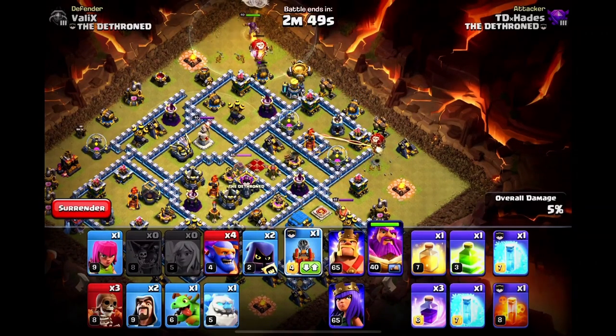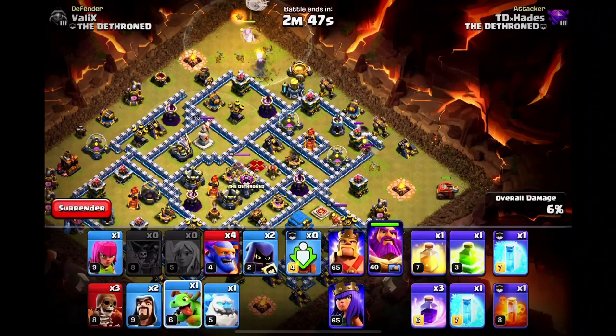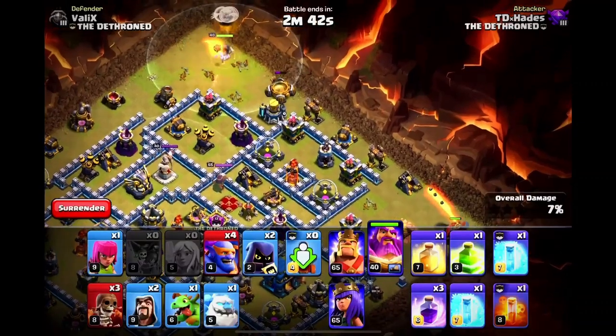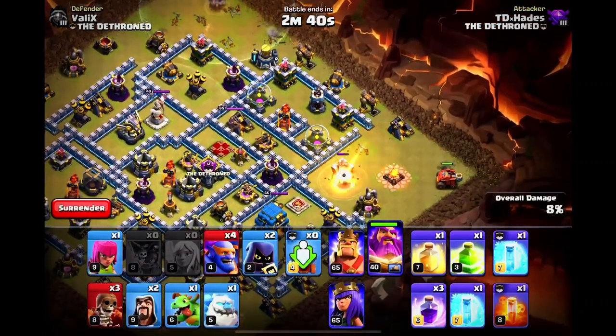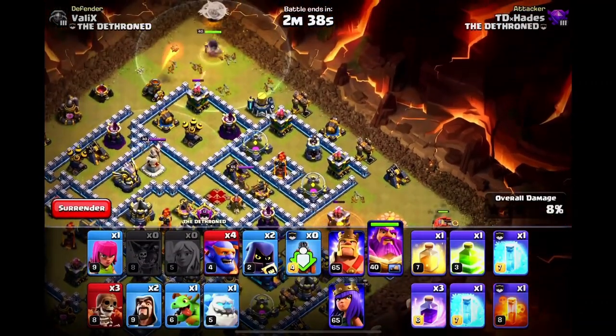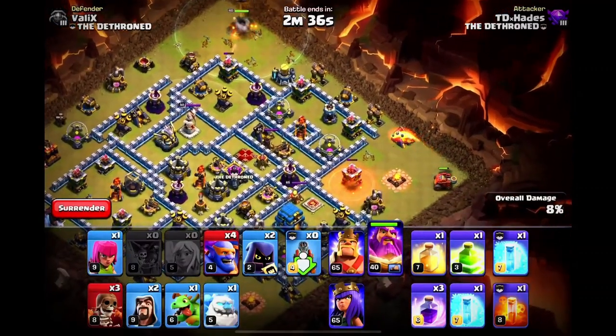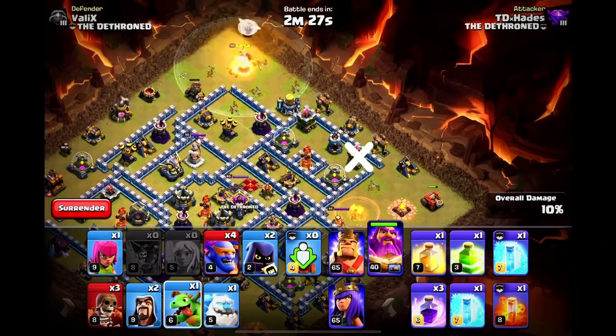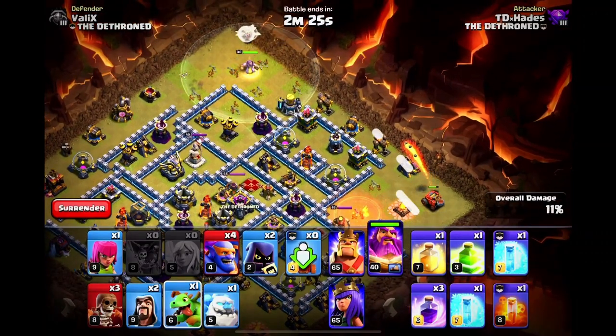We should always use some balloons in front of the siege machine, even if there are no mortars nearby. This is done to check for hidden Teslas that might catch our Flame Flinger off guard. Now let's give our funneling units some time to do their job. We can allocate 60 seconds for that. Anything over that is not recommended and might result in a time fail. We can deploy our Baby Dragon right when this Archer Tower gets taken down, so it can clear these buildings with ease.